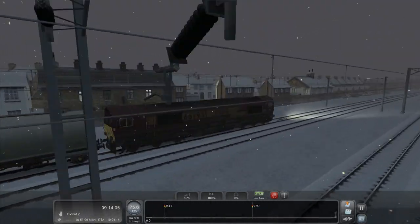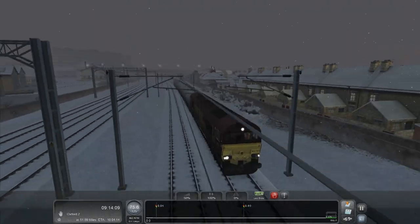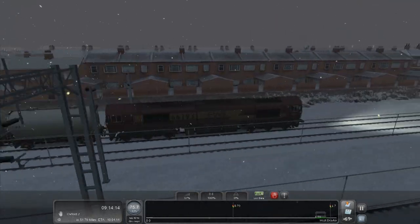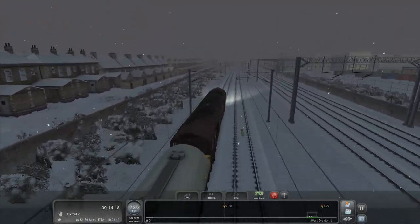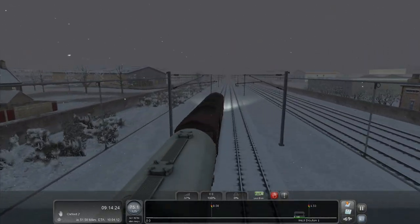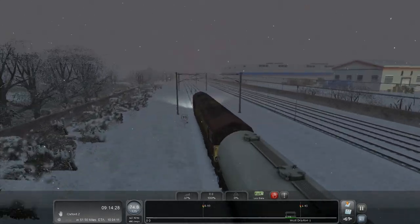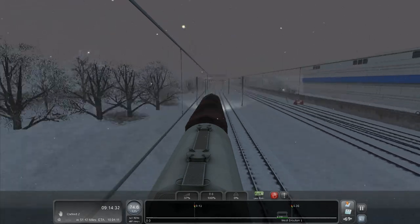Something about the outside camera — either the camera or the weather — is making this feel faster. It definitely feels like we're going 75 miles an hour. West Drayton. This line is the Great Western Main Line. Here it has five tracks but it usually has four — two fast lines and two slow lines. Hence why we're passing so many stations. The high-speed trains which go along here won't stop at these stations, they'll stop at Slough and Reading, but otherwise just fly through at 125 miles an hour.